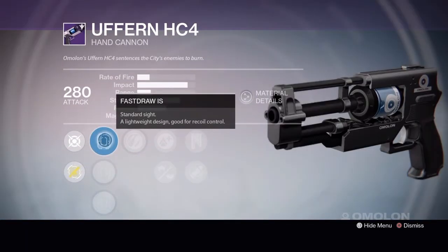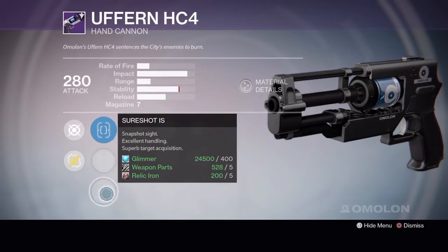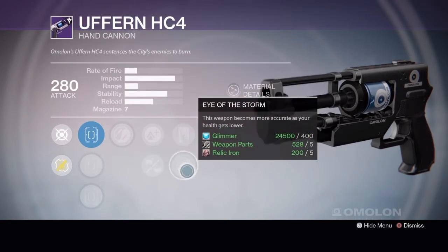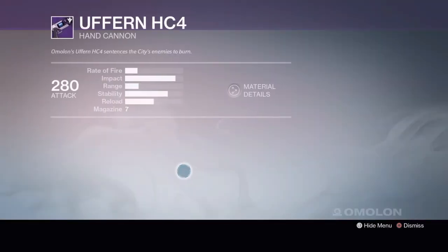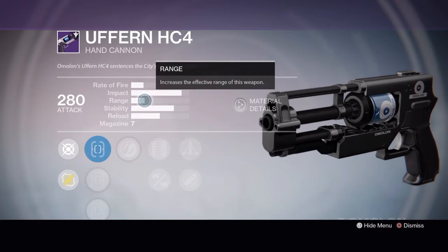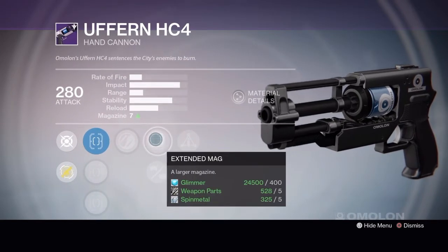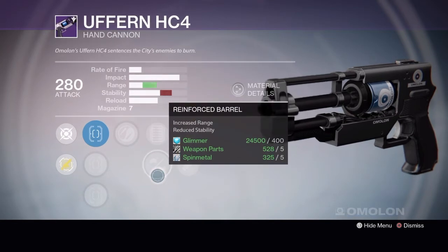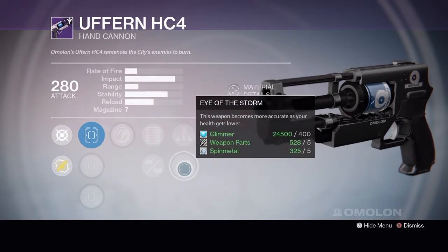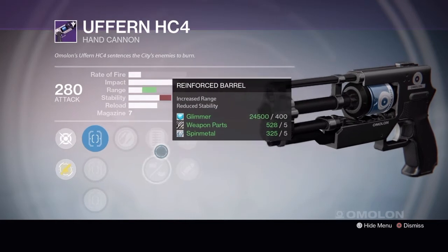Tier 3 has Fast Draw IS, Steady Hand IS, Sure Shot IS, Zen Moment, Lightweight or Injection Mold, Rescue Mag, or Eye of the Storm. I went with Tier 2 — Zen Moment gets a little more stability, and this gun already has a bunch of stability which is really nice. The range isn't so great but it's a hand cannon. It's also got Extended Mag to up the magazine size, or you can keep the mag and use Reinforced Barrel for more range. Triple Tap I'd use in PvE; if running it in PvP I'd use Eye of the Storm — if you get shot a couple times and you're low on health, it becomes more accurate. So this is the one I'd go with out of the perks offered.